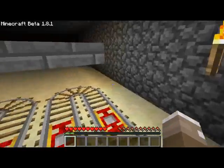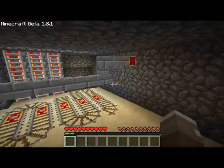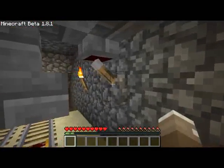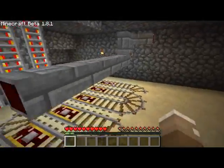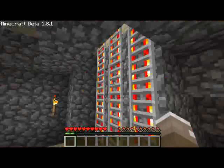There is a wire here for future purposes — then there will be more sorting rooms. By adding a timer here to make every five seconds it will send minecarts and prevent them from colliding with each other.